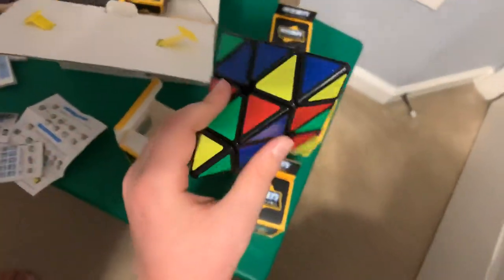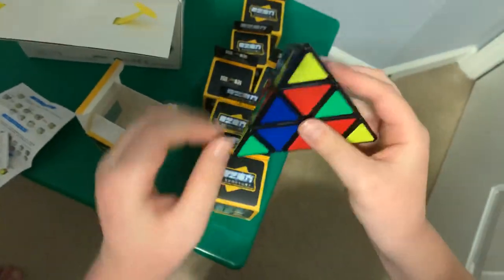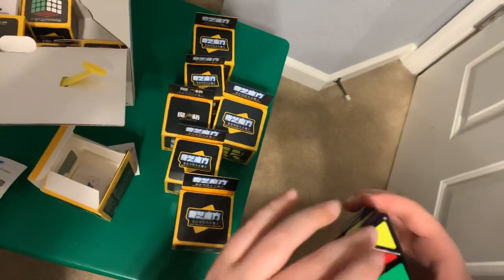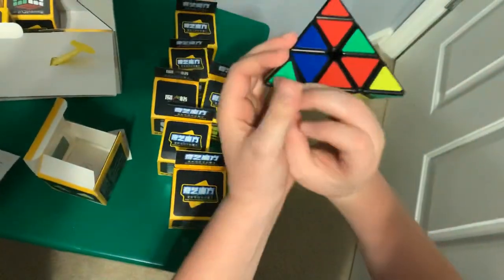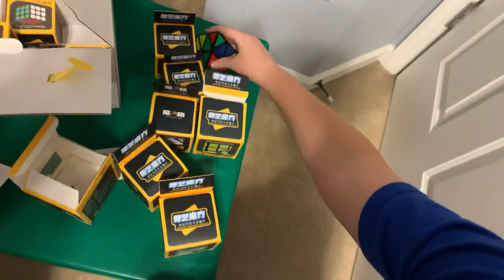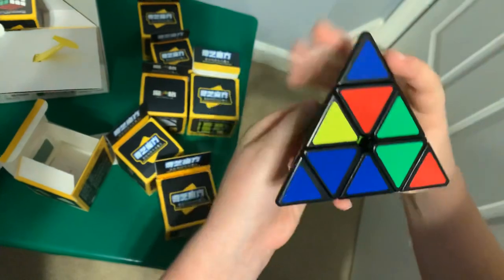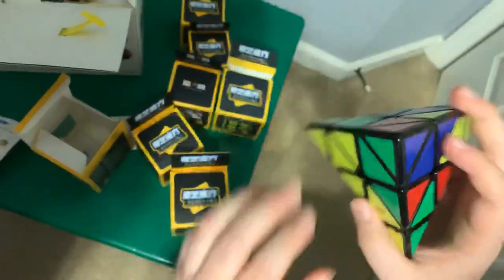We have it all mixed up here. So this is how you're going to solve it. First, you're going to look at the four corners all around. You're going to match up the corners with the colors, because they're physically connected. Just turn it once and you've got all of that. Do that for all the other corners — that one's already good, and this one's good. And one more.